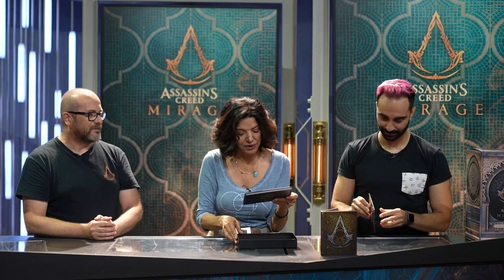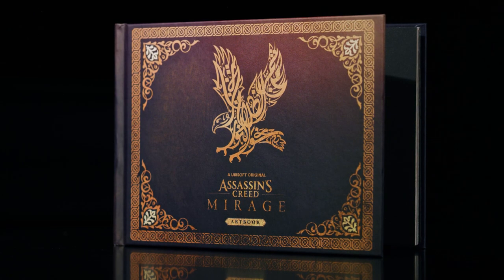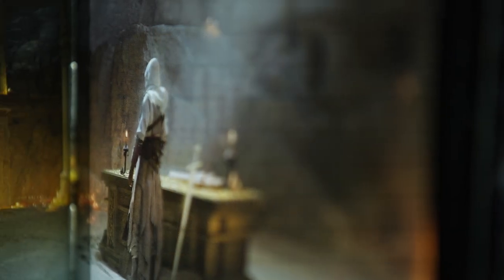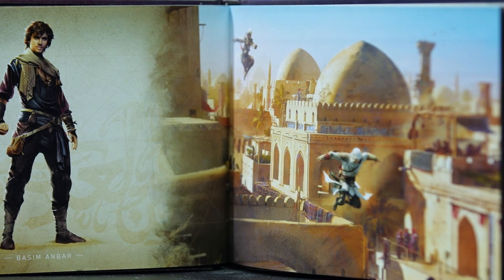Next, the Assassin's Creed Mirage art book. Calligraphy by Atem Arafa — Atem's done such a great job. It's one of my favorite parts of the collector's box because it's my team. This image was made to give the vision to the team.